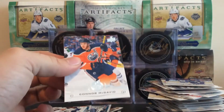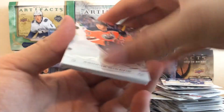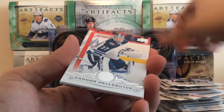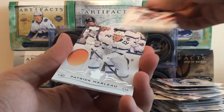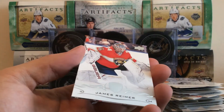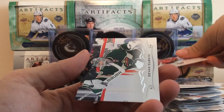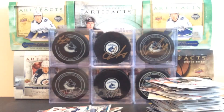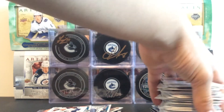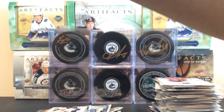Next pack: Connor McDavid, poster boy. Frederick Andersen, Samuel Girard, Connor Hellebuyck, Niko Hischier, Patrick Marleau of your San Jose Sharks, James Reimer, and Devin Dubnyk. What team is Reimer on now — is he on Carolina? I can't remember. That might be the one that stumps me.